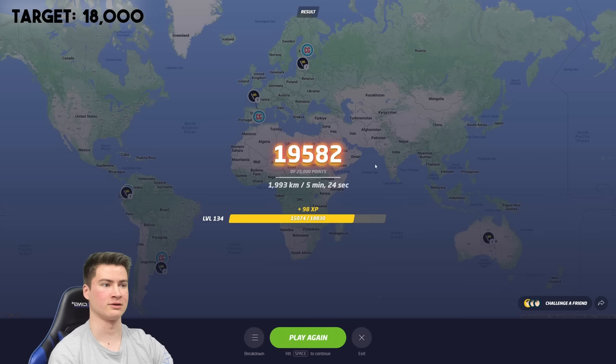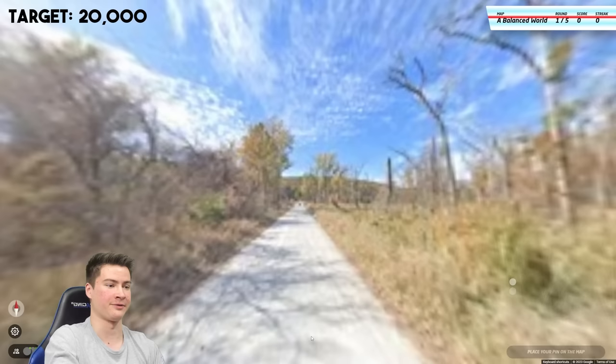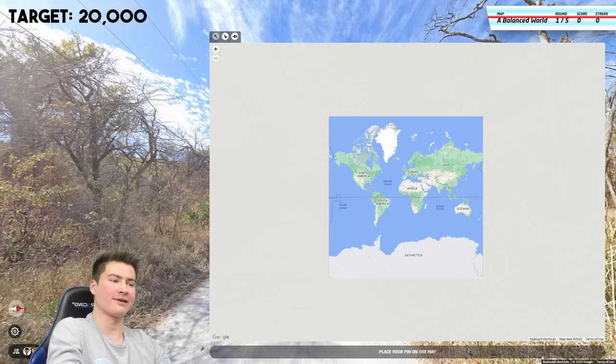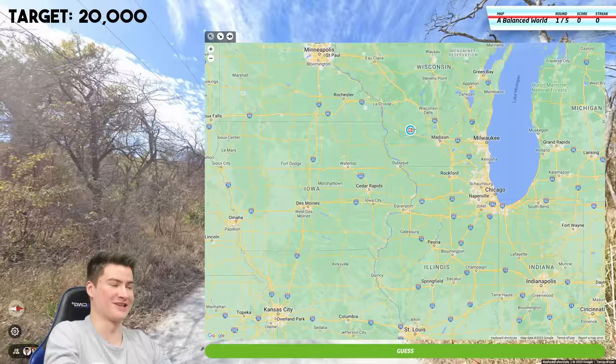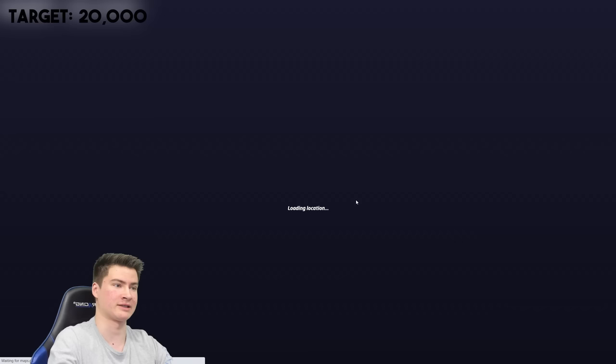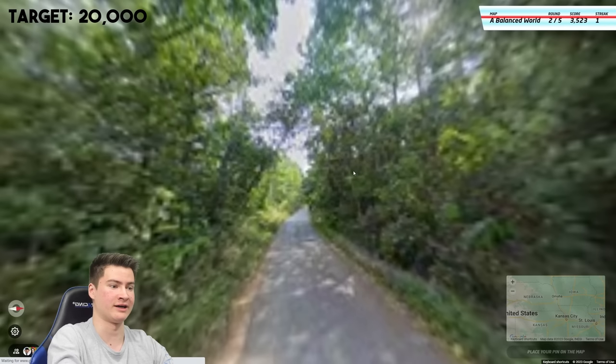20,000 even is what we need now — that is really tough to get on this map. First round looks North American, looks like US somewhere. Where the hell in the US though? My crazy idea is Driftless Area, Wisconsin. Let's try it. That's actually not bad — it's Omaha, Nebraska, Bellevue. I'm kind of happy with that. Next round — it seems a little bit Asian trees to me maybe. You know what? I'm going Bangladesh. This is crazy, this is absolutely insane. If this is here I'll be so happy. I just can't think of anything else. And — 500 points. I think that seals the deal. We need 16k in three rounds. We're done for. Oh my God, why did I go Bangladesh?